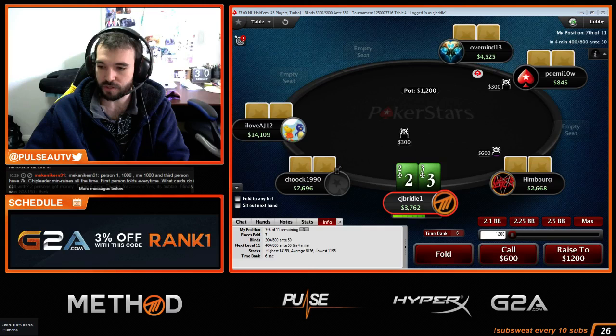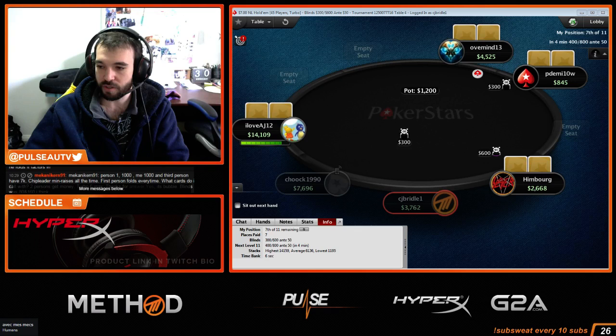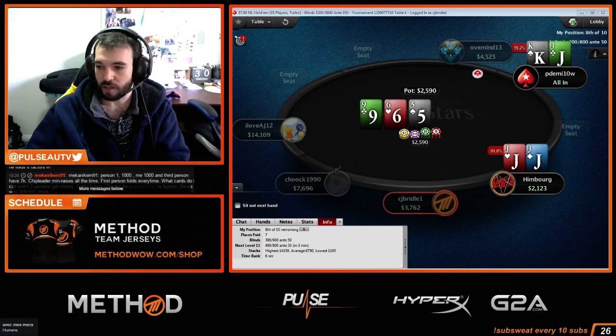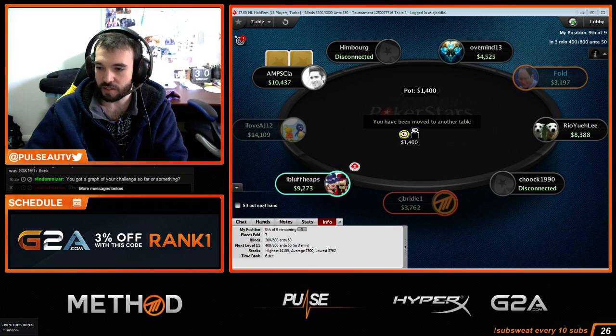He is out of the tournament once he calls and loses, so bounty doesn't factor in when he calls — only when he folds. But the ICM calculation does include the percent chance when he folds. The future bounty equity is a factor. Having it be a bounty tournament does change his calling range. If you call the same range in a bounty tournament as in a non-bounty tournament, you're making a mistake, because the future bounty equity has value.